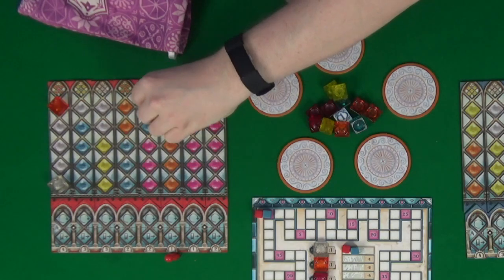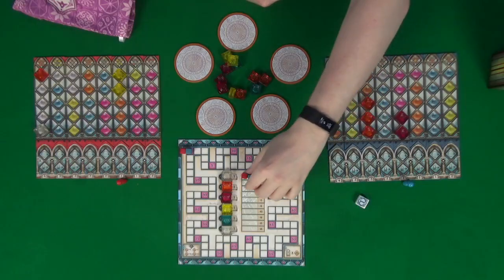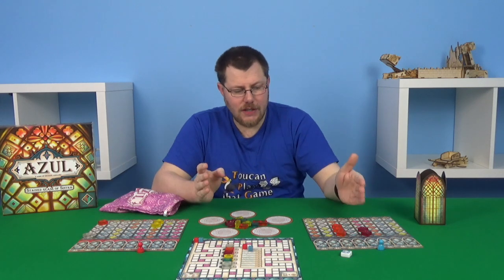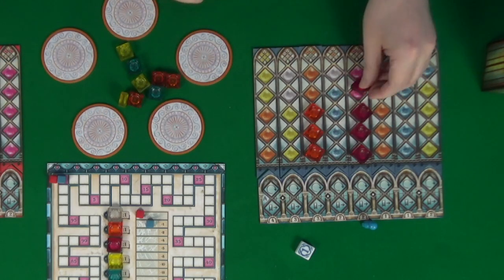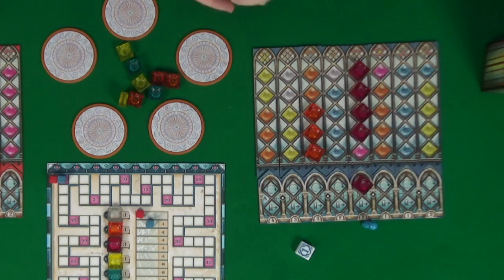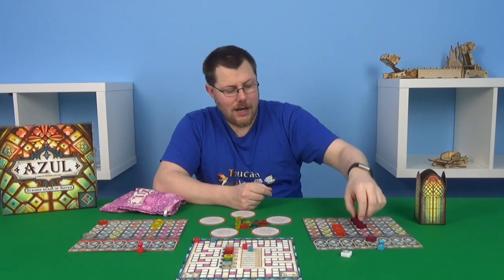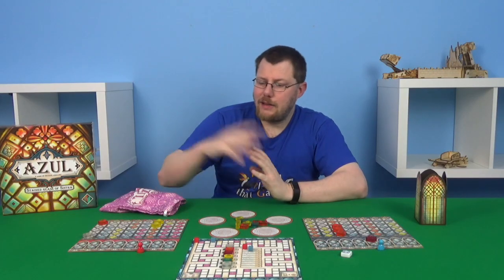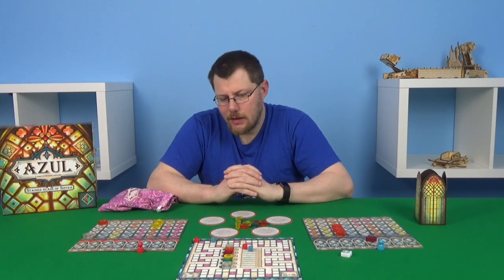It's now our go and we're going to have to take from the middle, which means taking the first player marker — so we count as having broken glass. We'll take the free pink, place them here without having to move, and that's a completed pane. We're not going to get any bonus points because it's clear that gives bonus points, but that'll give us two points. We then flip our pane.